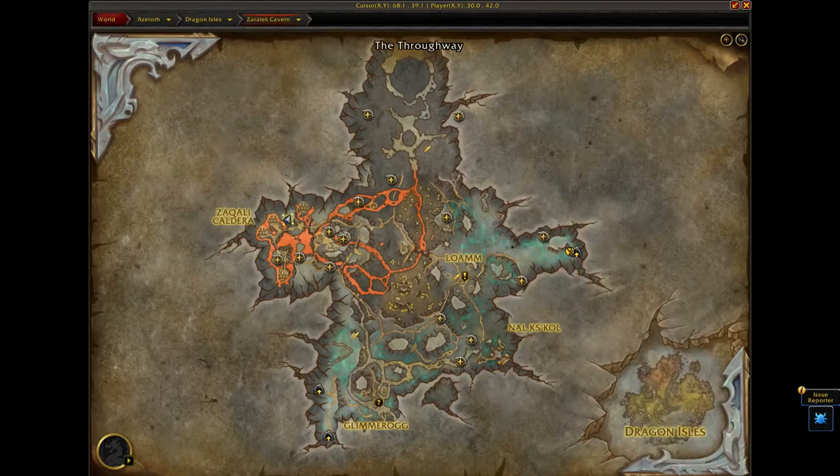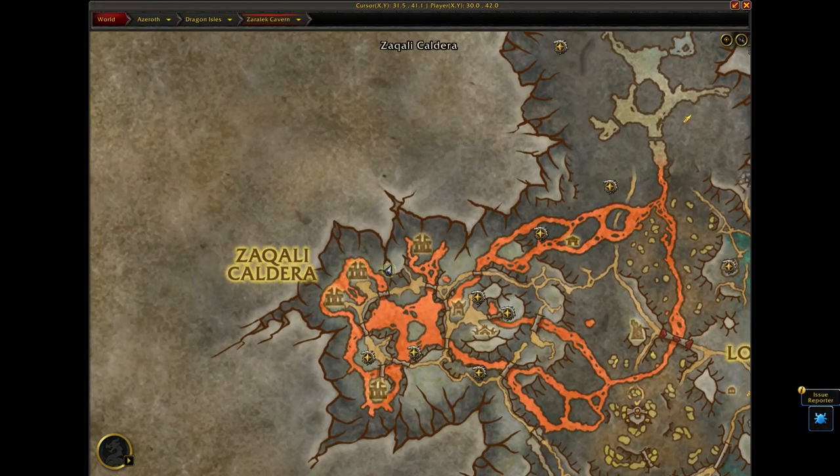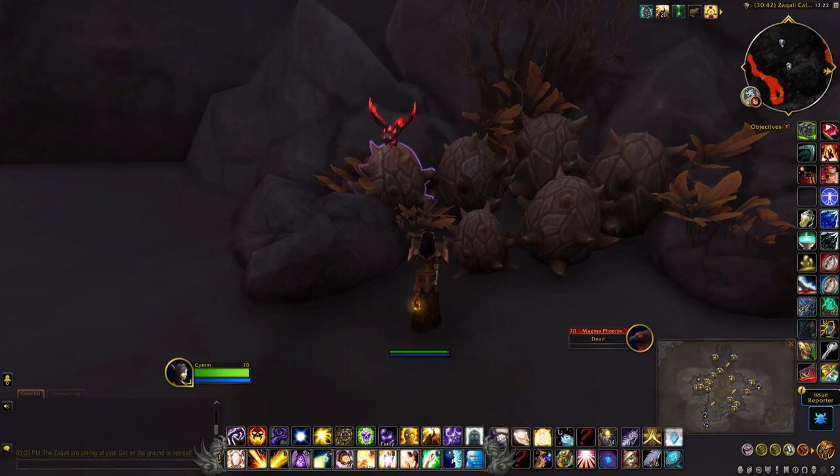This charred egg is located right here around the border where the mountain is. It's above the lava.